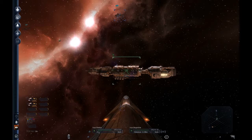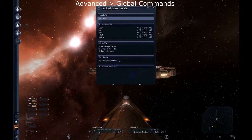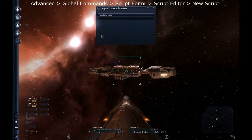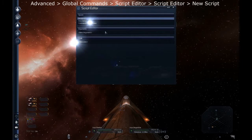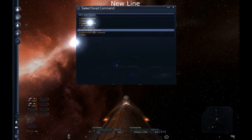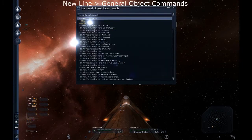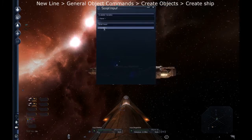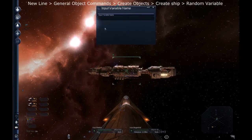So this is what I'm gonna do. Go to Global Commands, Script Editor, New Script. Call it something random like 'spawn'. New line. This is gonna be a little different: General Object Commands, Create Objects, Create Ship. For the return variable, I'm gonna put one anyway because it seems to help the script work — it's like a 50-50 thing. It might work, it might not. It might crash your game, it might not. So do it at your own risk.